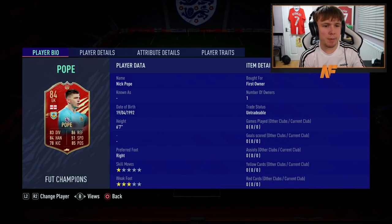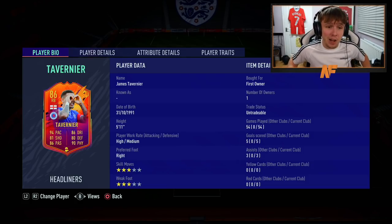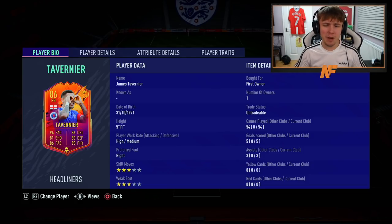The goalkeeper of choice in the rainbow team is Mr. Nick Pope. I've got him in a red pick, which is pretty lucky — this is an informed version. On to the right back, one of the most used right backs on this game. This guy is ridiculously good, and this is his headliners card, still yet to hit the four upgrades. Rangers won every single game up to when he got his headliners card, so I feel like they've done it on purpose.